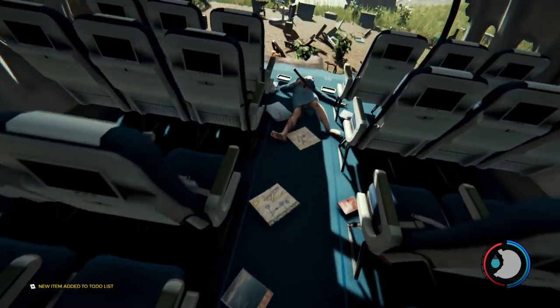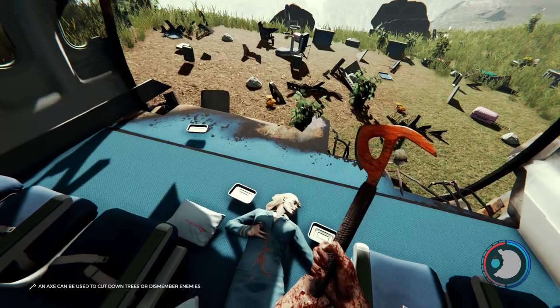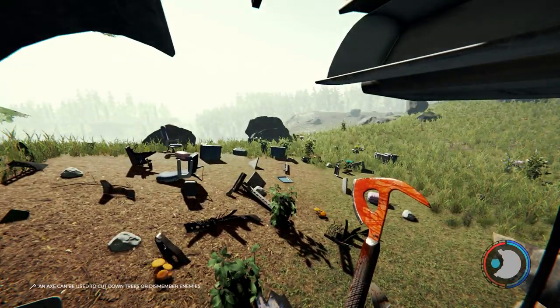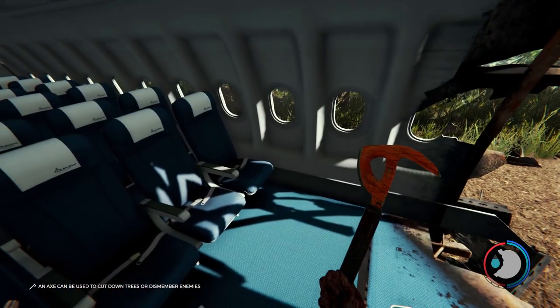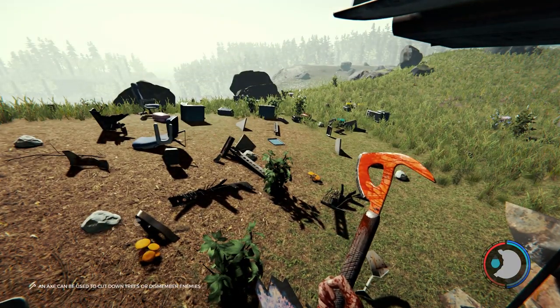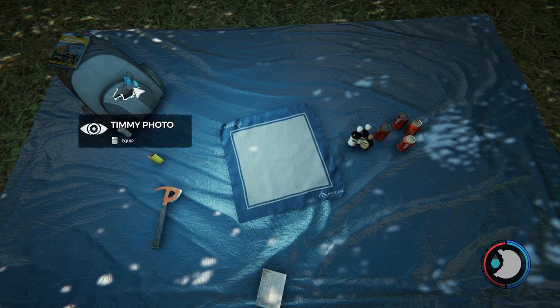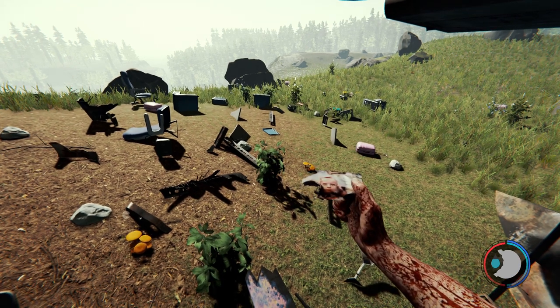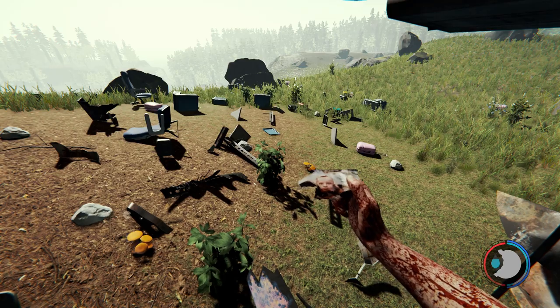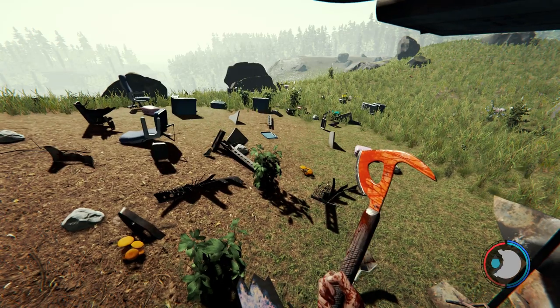Our kid is not here — his drawings are there but he's not here, so we might have to go look for him. Oh lovely, we have an axe! I feel like we're gonna need this to help us survive. So let's check our inventory: we've got our plane axe, a lighter, a few meds, and a Timmy photo which we can look at.